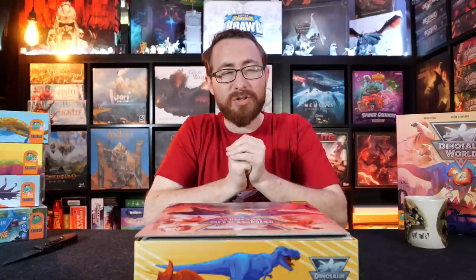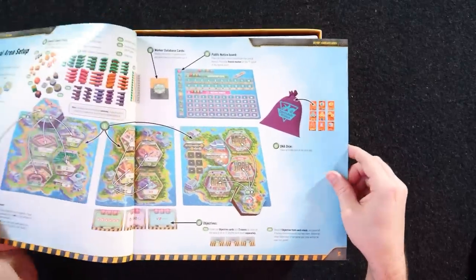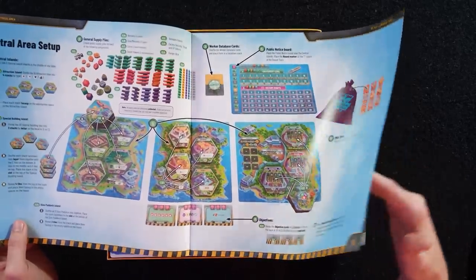So we have Dinosaur World, and this is going to be the sequel — to those who don't know — for Dinosaur Island. We had Dinosaur Island, that was by Jonathan Gilmore and Brian Lewis, I believe. And then we brought Dinosaur World in, where we have Brian Lewis, David McGregor, and Marissa Masura, who designed this one. I don't know the full level of similarities from the two games. I covered the Kickstarter, I knew more back then.